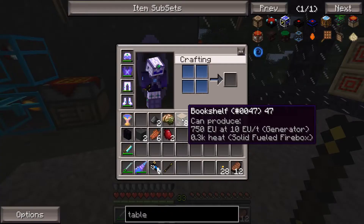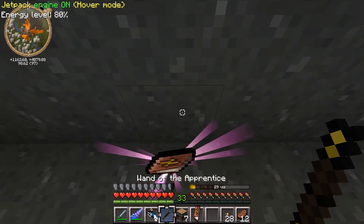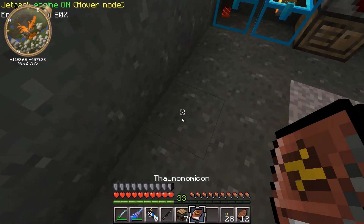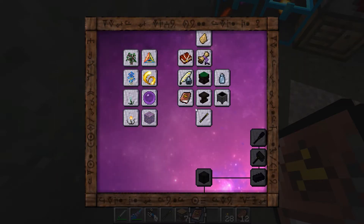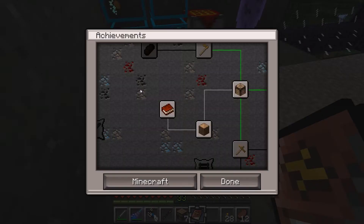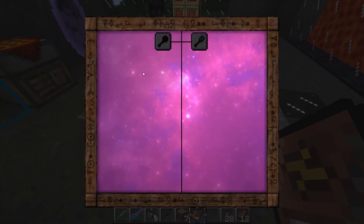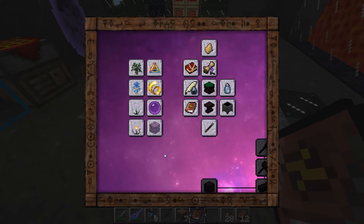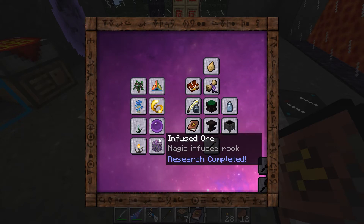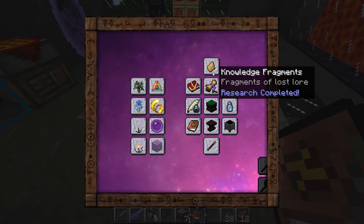Now that I have a wand, one thing I can do is use it on a bookshelf like that, and now I got a Thaumonomicon. This thing is like an achievements guide, but just for Thaumcraft - it kind of helps and guides you. Apparently I have all this research already completed, which must just be stuff you get right away.